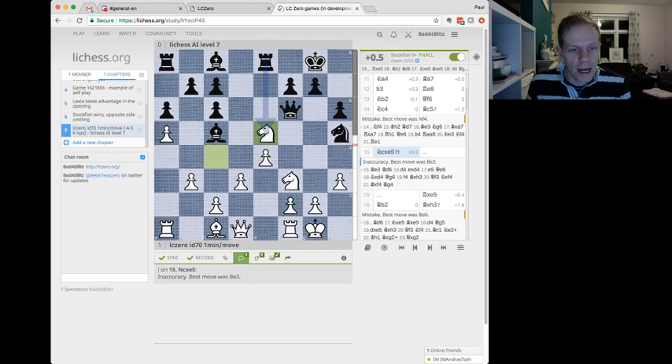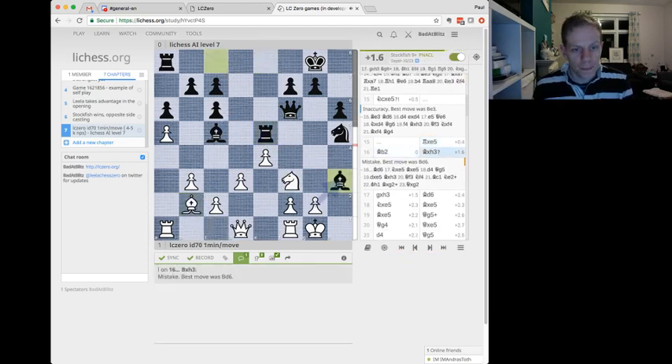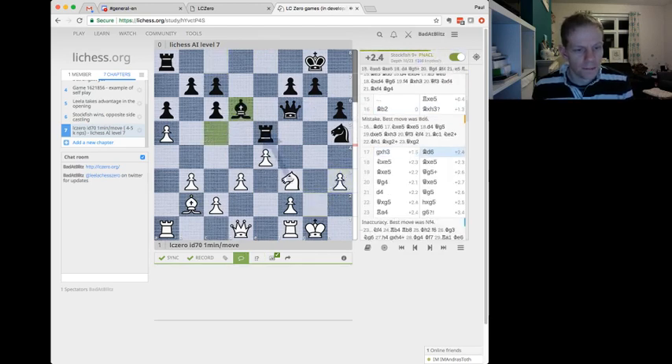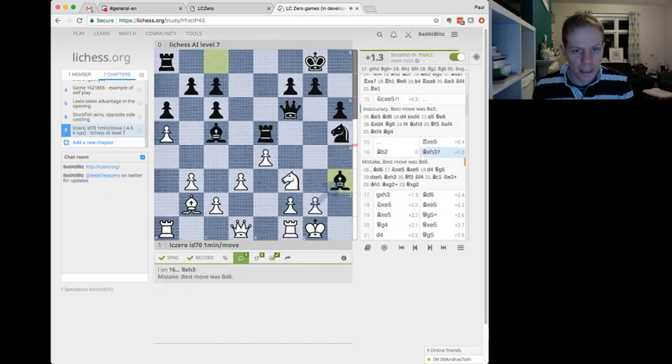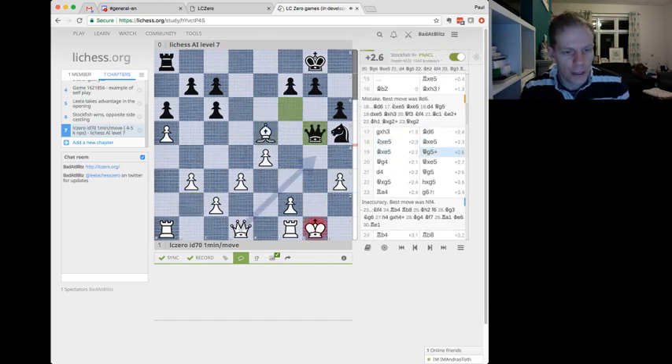This is an interesting one. Lichess analysis thinks this is an inaccuracy — Knight takes e5. But it's got an interesting idea: get this skewer in and you've won this rook either way, so you can lose something for it. But this Bishop takes h3 is not working apparently. Maybe the weaker version of Lichess AI thought it would. This Bishop sack doesn't work objectively, and Leela takes it and eventually takes the rook, with some exchanges.